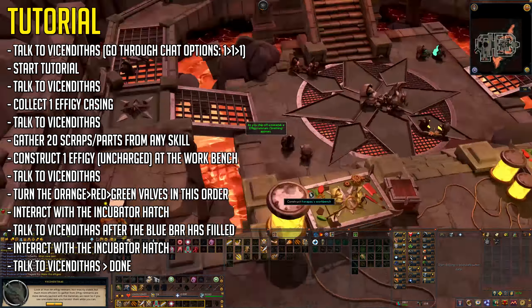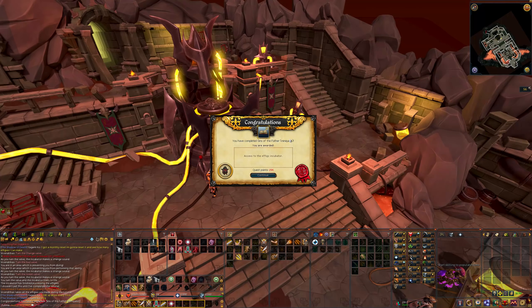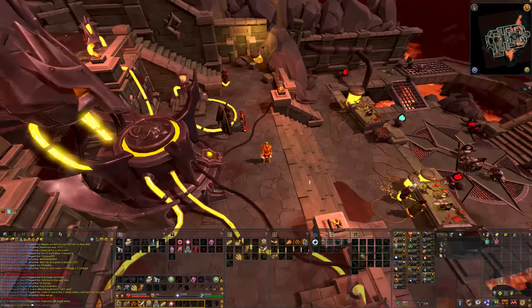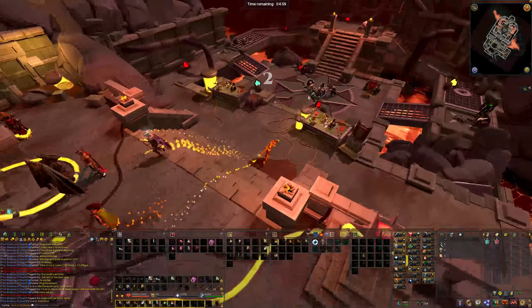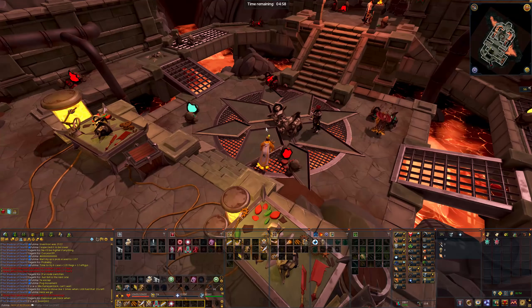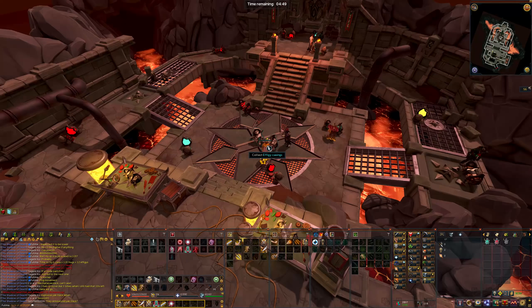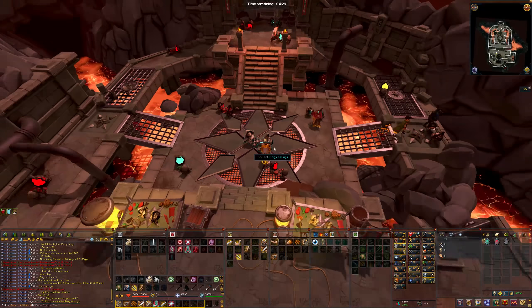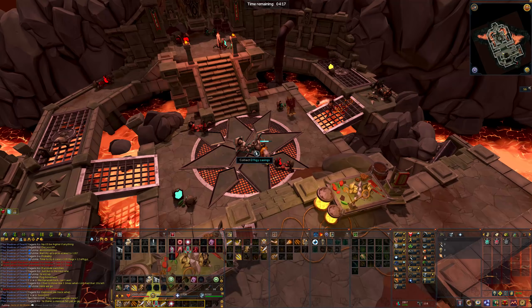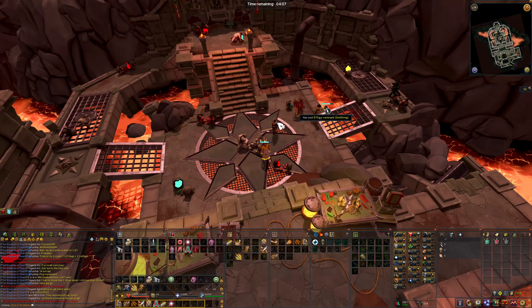Be sure to go through all the dialogue, as it will help you understand the D&D. To start the D&D, use the lever inside the room. Then bladed dive towards the middle of the room, or just walk there if you don't have bladed dive. Gather six effigy cases — you only need to click this area once. The reason you gather six will become clear very soon. There's a chance of completing seven or even eight, but that depends on your RNG, which is why you start with six.